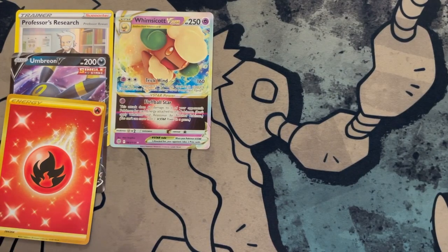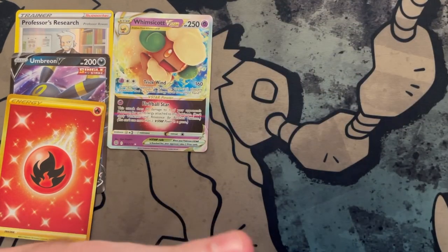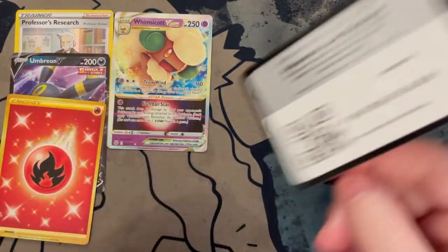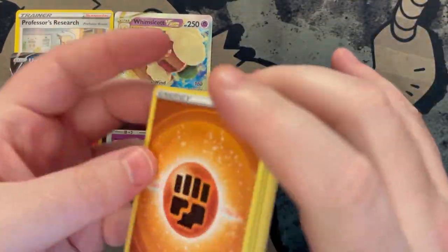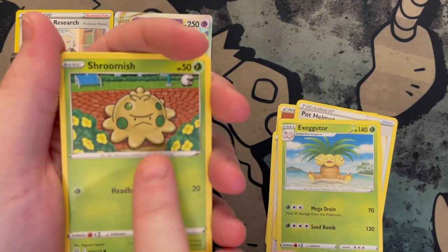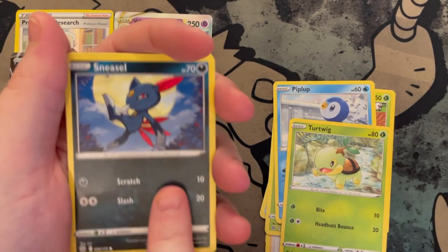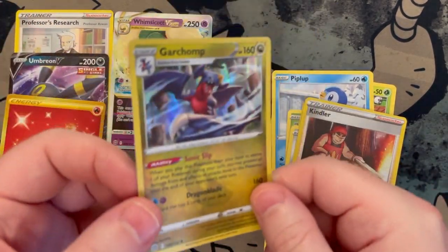Reverse holo, and our rare — oh wow, a Whimsicott V-Star! Card number 65 — I like that card, very good! So far for our dailies we've been failing, but hopefully this will be better. Already started off with a V-Star, Whimsicott, and a gold — we're doing way better than anything we've done before. Next pack, one, two, three, four — Electric? Got a Fighting. Esarola's Premonition trainer, a Pot Helmet, an Exeggutor, a Shroomish, a Piplup, a Dwebble, a Sneasel, a Klinklang. Reverse holo, and our rare is a holo Guard Charm — very good!